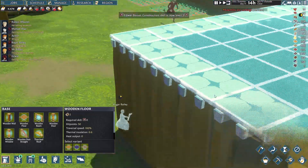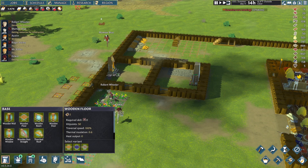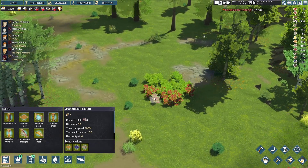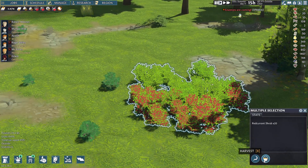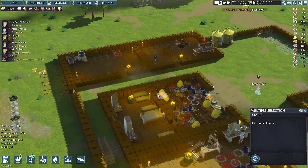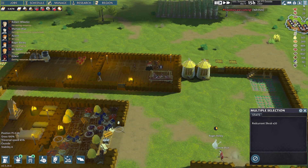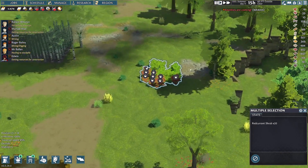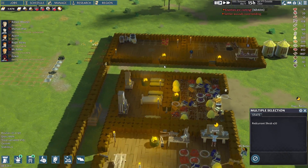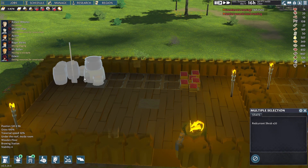We've got some windows in the back, doors in the front — this is all looking good. I'm a little worried about food right now, but one crisis at a time. Are these crops ripe? Yes they are — harvest them please. Nobody's doing it. Where did the berries go? These got harvested but I'm not sure where the berries are — I've only got 14 of them.